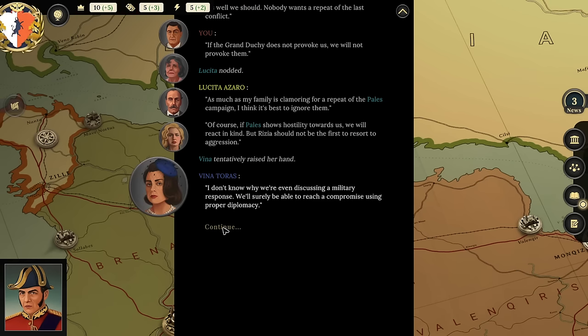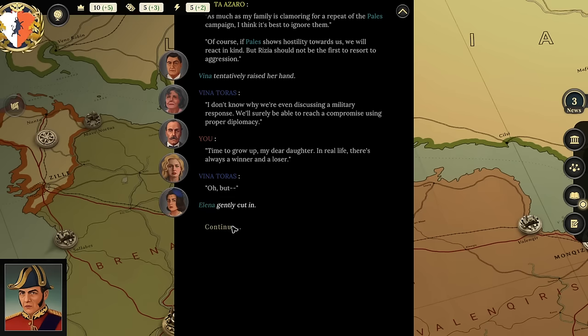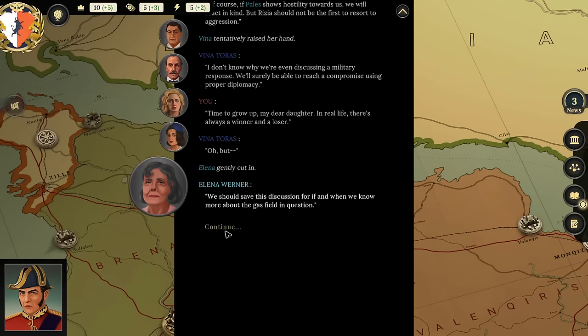Vina interjects: 'I don't know why we're even discussing a military response—we'll surely be able to reach a compromise using proper diplomacy.' Player: 'Vina, you said you were going to be quiet—you keep interjecting yourself.' I choose option 2—more measured—noting there's always a winner and a loser in real life, and we should save this discussion for if and when we know more about the gas field. Any other questions?